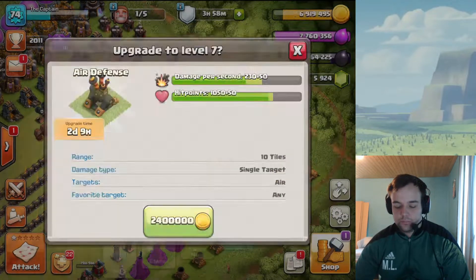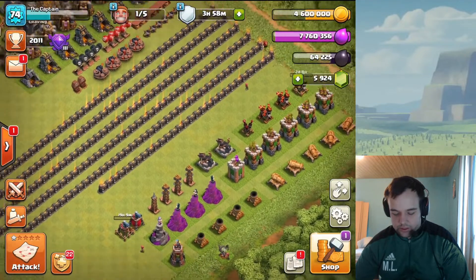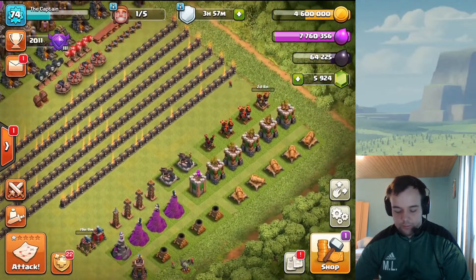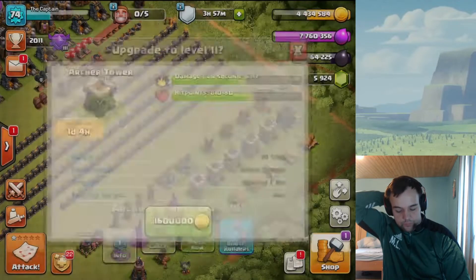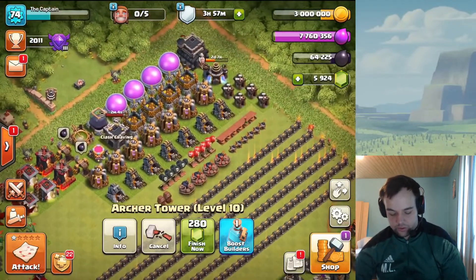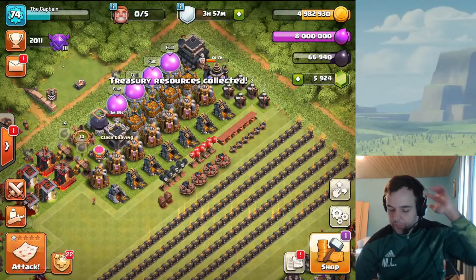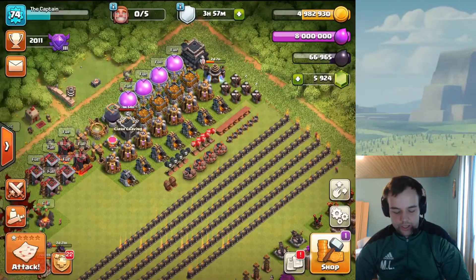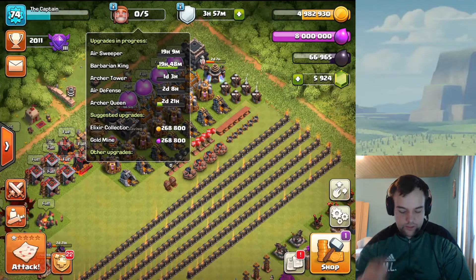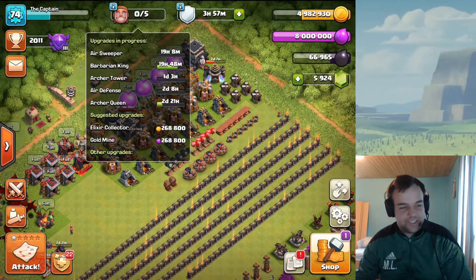What else can we do? Maybe max out one of these — yeah, why not. One day four hours is also a pretty good time, let's go for that. We were able to spend a lot of gold, so I want to collect some of the gold from the clan castle right away so we don't waste it. Next build is going to be air sweeper and king sort of at the same time — pretty good timing there, video recording wise.